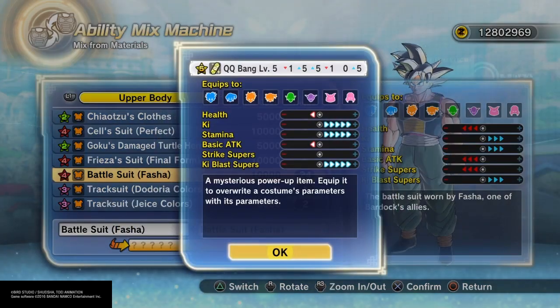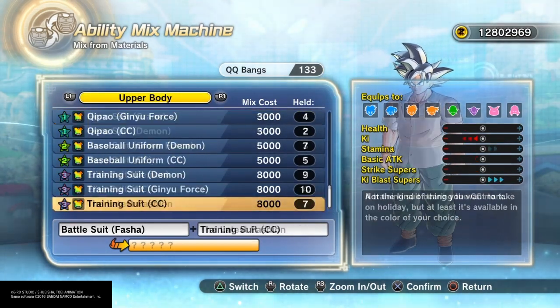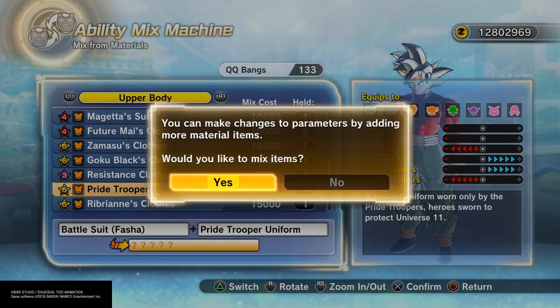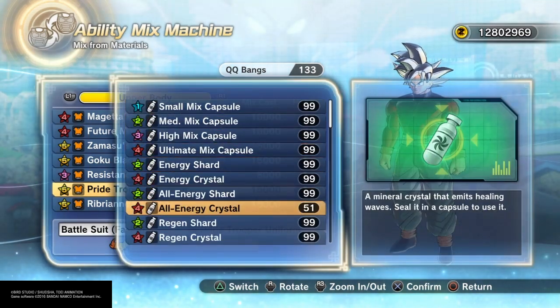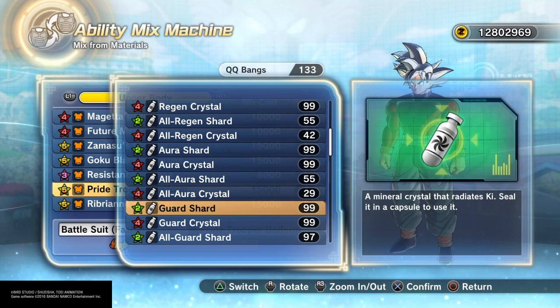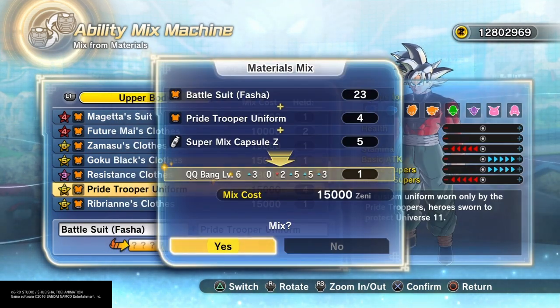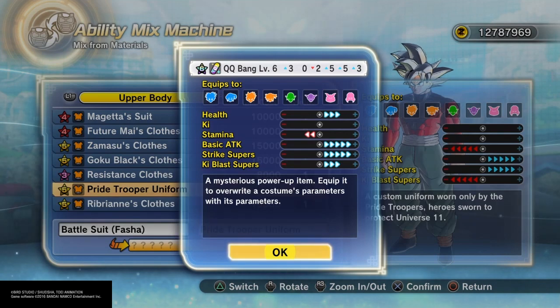Right off the bat, that's a 15-2. Now when both the trailers dropped for this DLC and they showed off the six star QQ bang, both of them were just plus 17 with no negatives — so you know that's not true. You're gonna be able to get some variety; it's not just a plus 17, you're gonna get all kinds of different stats, some good some not so good. We have another six star right here.